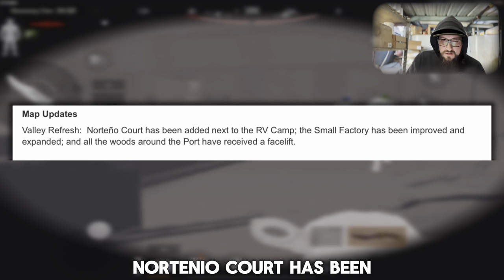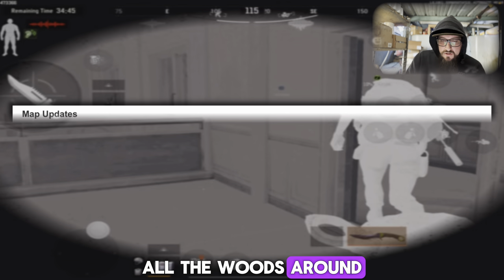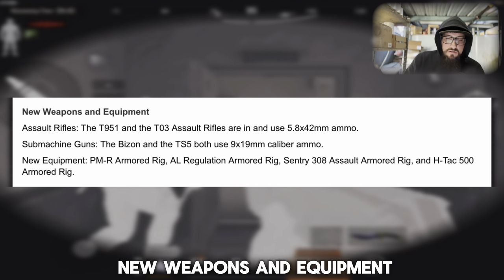Map updates for Valley: the Valley refresh — Nortenio Court has been added next to the RV camp, the small factory has been improved and expanded, and all the woods around the port have received a facelift.